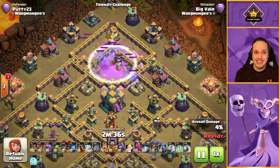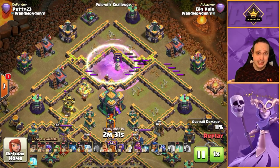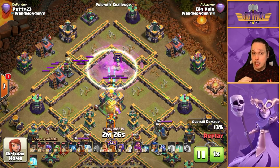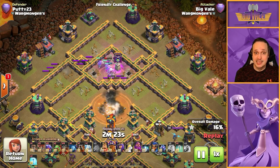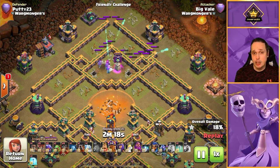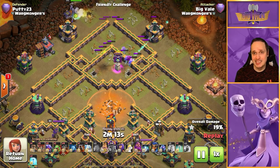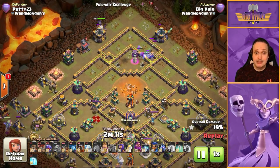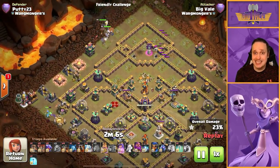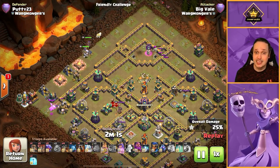Super archers are planted right above the town hall — you can see those blue lines firing off in all directions. You can already see the value over and above what we saw from the blizzard: we've taken out the town hall, everything on the top side, and we still have super archers standing. The whole top half of the base — the entire top — is gone.